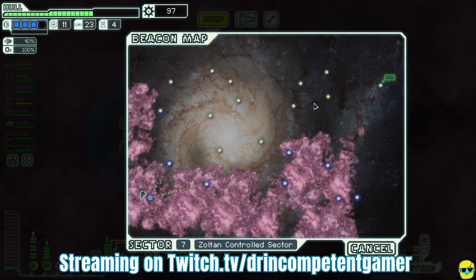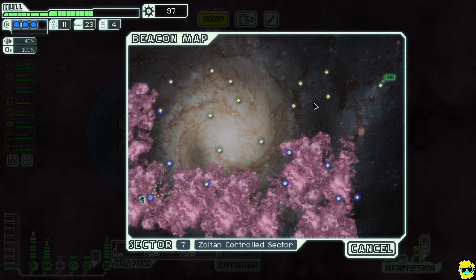Hello everyone, Dr. Incompetent here. Let's play some FTL: Faster Than Light. In this complete beginner's guide, we're in sector seven — it's a Zoltan-controlled sector, so luckily we have a Zoltan, maybe we can make some friends. I'm going to stay out of the nebula because the nebula can be painful.